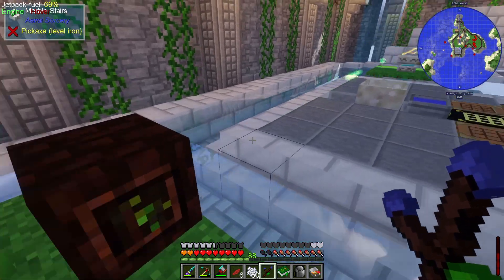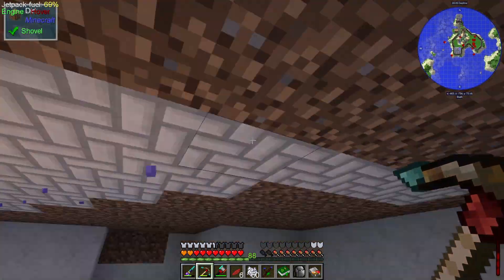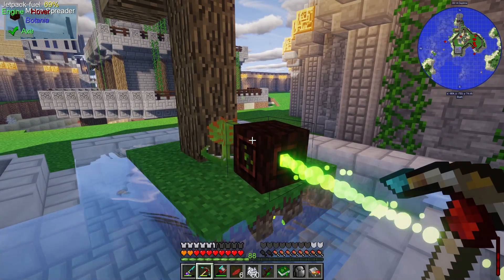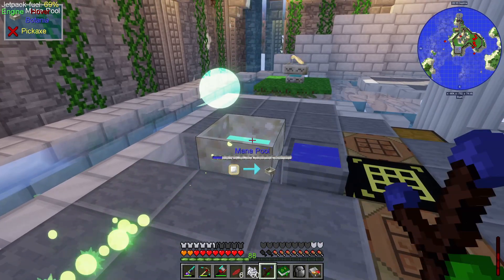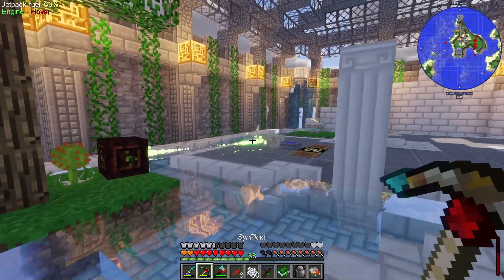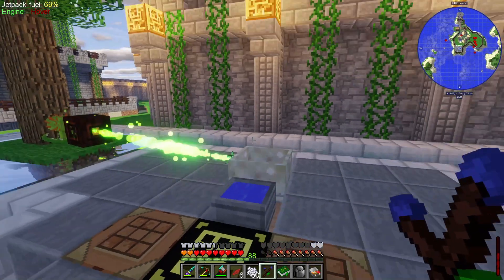It has to actually hit the mana pool — there we go, it needs to be centered — bingo, it is transferring now. So now we've got mana being transferred from the munchdrew flower and from our ender flower into our mana pool. That should do a good job of giving us a bigger mana pool. I'm going to have to figure out a way to either automate tree removal or set up a different area, but I like the way it looks for now. It's already starting to fill up nicely.